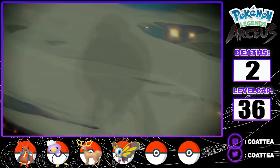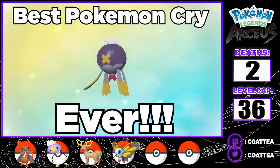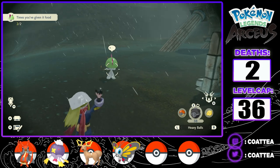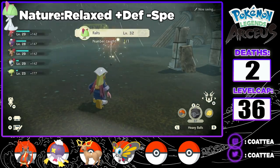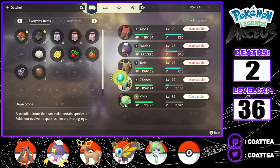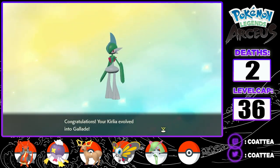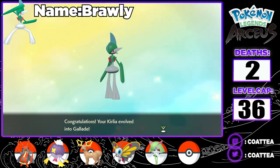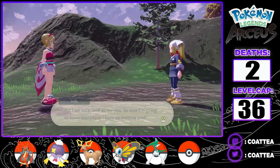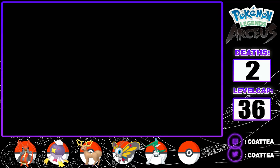After the battle, I evolve Fantina into a Driftblim and search again for random Alpha Pokemon in the Mirelands. In the Shrouded Ruins, I find a Ralts who I can immediately evolve into a Kirlia, and with the help of a Dawnstone found in a space-time distortion, I evolve it into a Gallade that I call Brawly. I arrive in my new location, the Cobalt Coastlands, where Irida is waiting for a Pokemon battle.